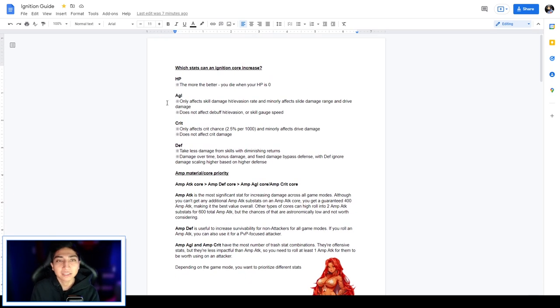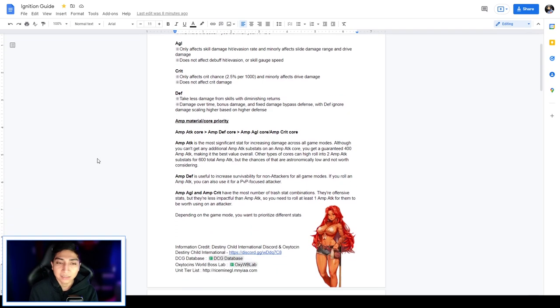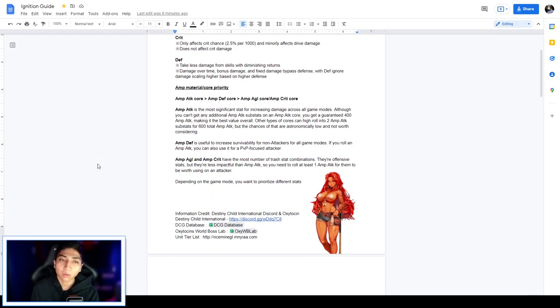Starting with the first page: which stats can an ignition core increase? We have HP — the more the better, you die when HP hits zero. Agility (AGL) only affects skill damage, hit/evasion rates, and minorly affects slide skill damage range and drive damage — it does not affect debuff hits/evasion or skill gauge speed. Crits only affects crit chance at 2.5 per 1000 and minorly affects drive damage — it does not affect crit damage. Defense reduces damage from skills with diminishing returns; damage over time, bonus damage, and fixed damage bypass defense, with defense-ignore damage scaling higher based on higher defense.